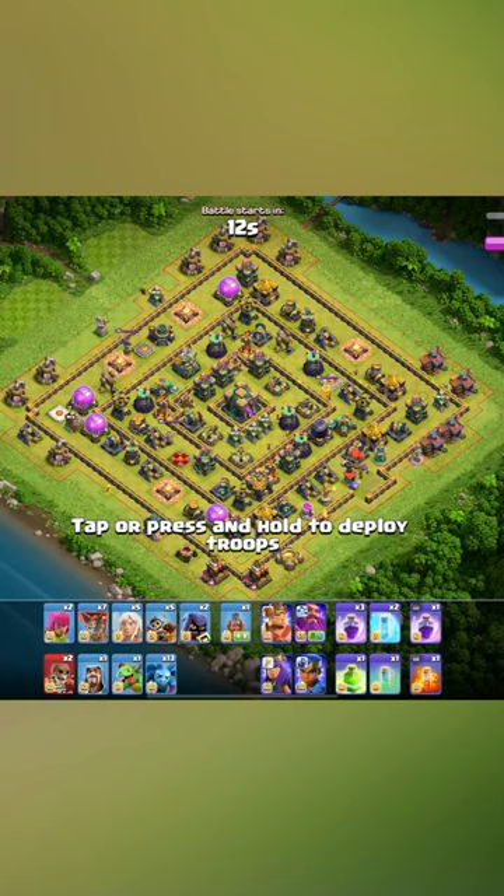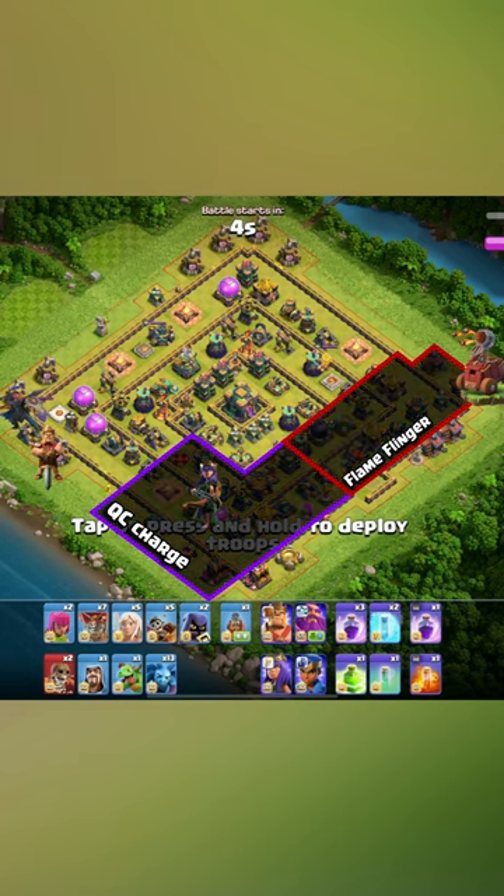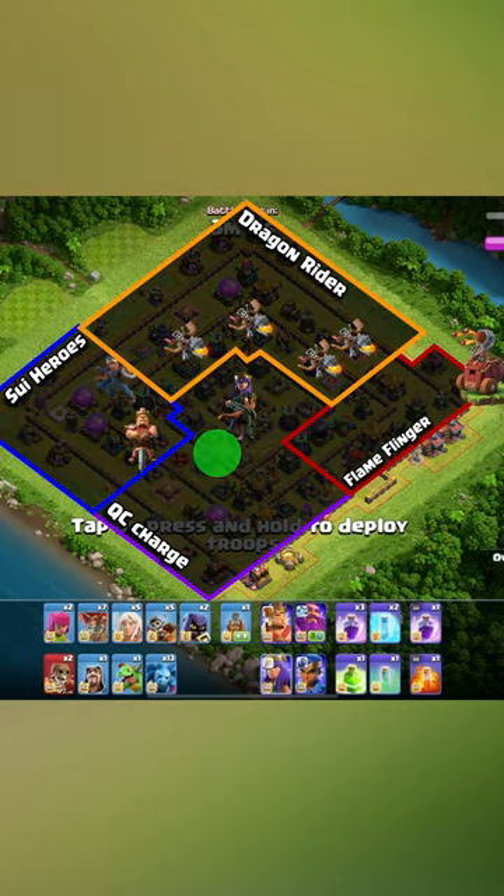We've got single target infernos here on this ring base, so let's send our queen to the bottom side to help deal with the clan castle early. Try to take the enemy queen down, use my king and RC to try to set a funnel, to force the queen in with the jump towards that town hall.